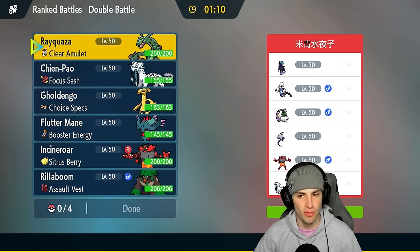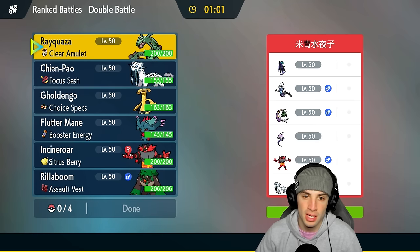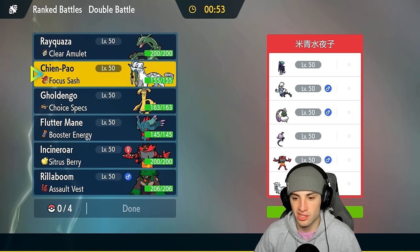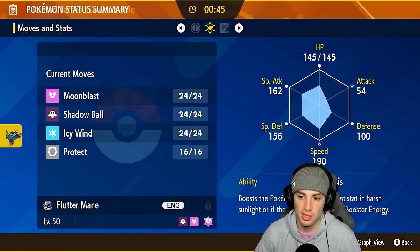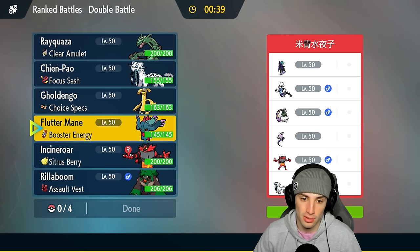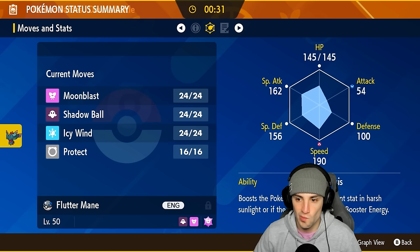Thundurus in its Therian form, I believe. Who do I think they're gonna lead? Calyrex could potentially just be an easy lead, but I could also lead Shen Pao and Rayquaza. I could go Goldenglow and Fluttermane — not bad, especially since I've got Booster Energy into speed and I could just start Icy Winding. But if they go Tornadus alongside Calyrex, we have a problem.